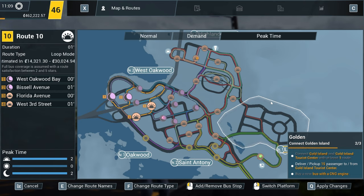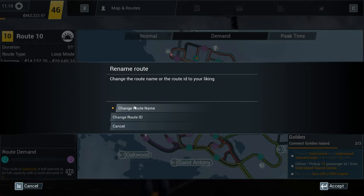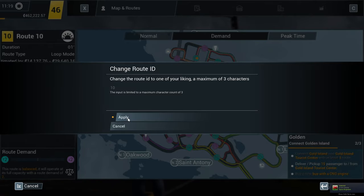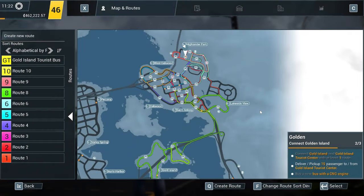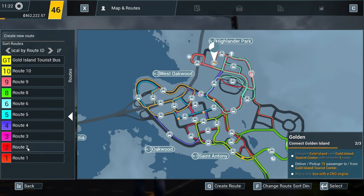While we're on this screen, let's look at the route types. In Bus Sim 21 you've got two route types: Loop Mode, which is self-explanatory — it just loops around your route — and Ping Pong Mode, which returns to the start stop after driving the route in reverse after reaching the last stop. You can also change the route name — up to 50 characters — which will be displayed on your destination board. You can change the route ID as well, which is three characters displayed to the left of the main route on the bus. A nice feature of the map screen is the color coding, which makes it really easy at a glance to see which route it is — for example, route eight is the long green route — and just by hovering over each one it takes you to that corresponding color, making it really easy to manage your routes.